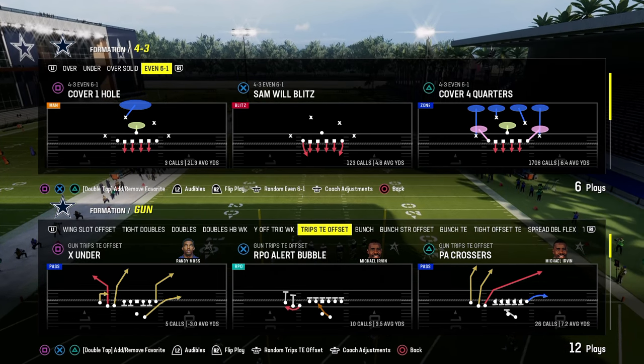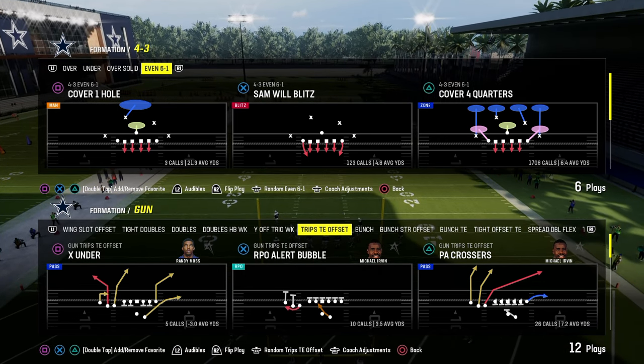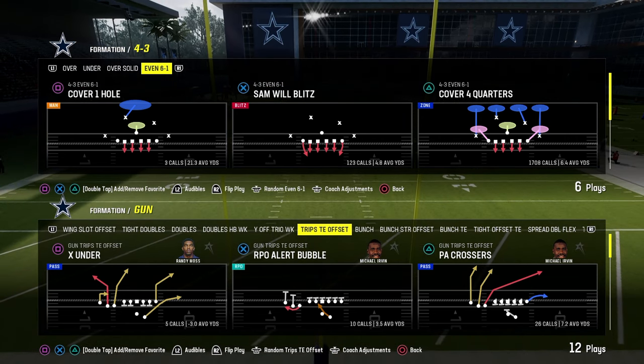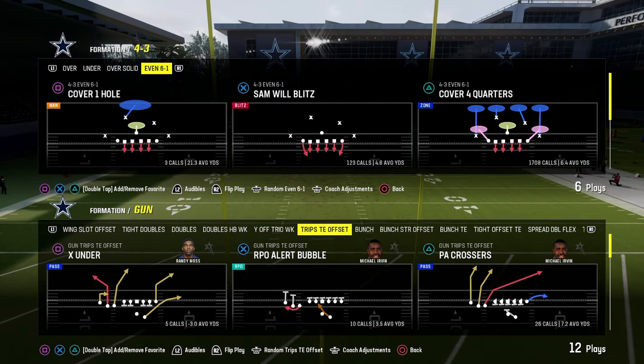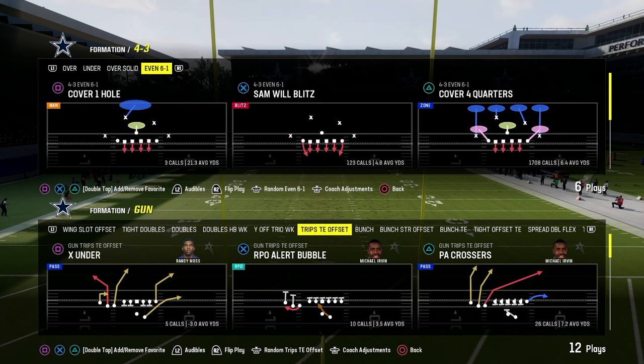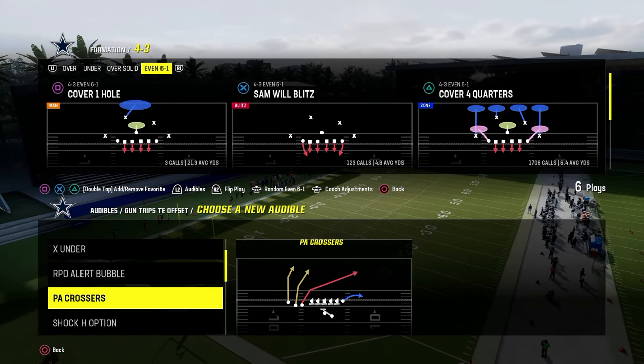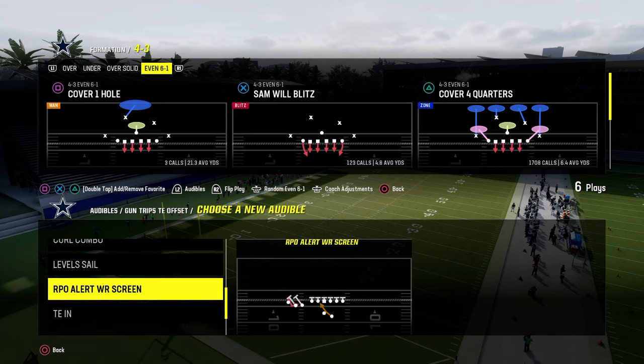In this video we're going to be going over the best red zone defense in Madden 24, and it is the 4-3 even 6-1 defense, which can be found in the Kansas City Chiefs defensive playbook. If you want to run my version of this defense, it's in our Patreon. Patreon members get access to all of our offensive and defensive ebooks for just $10 — link is down in the description below.